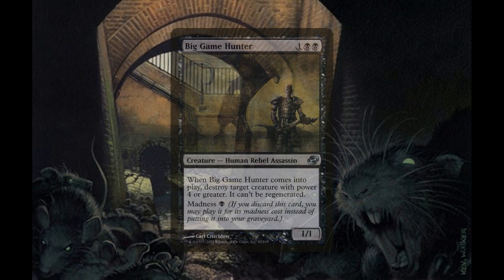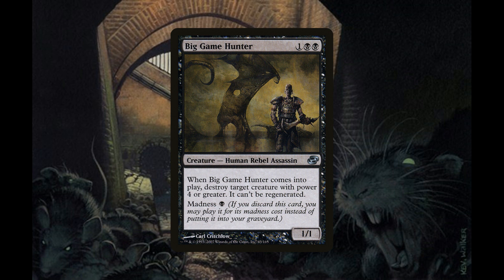We have three copies of Big Game Hunter, a 1/1 Human Rebel Assassin for one generic and two black mana. When it comes into play, destroy target creature with power four or greater — it can't be regenerated. It also has Madness for one black mana, so if you discard this card you can play it for its madness cost. This works great against big creature decks, and its madness synergizes with our discard outlets like Lotleth Troll, Packrat, Collective Brutality, and Avatar of Discord.